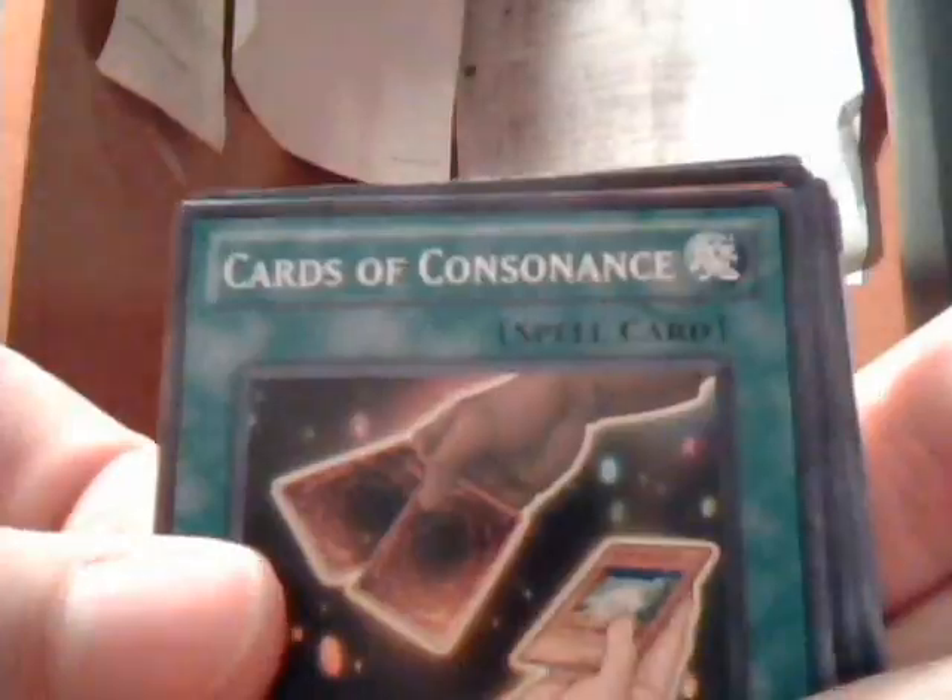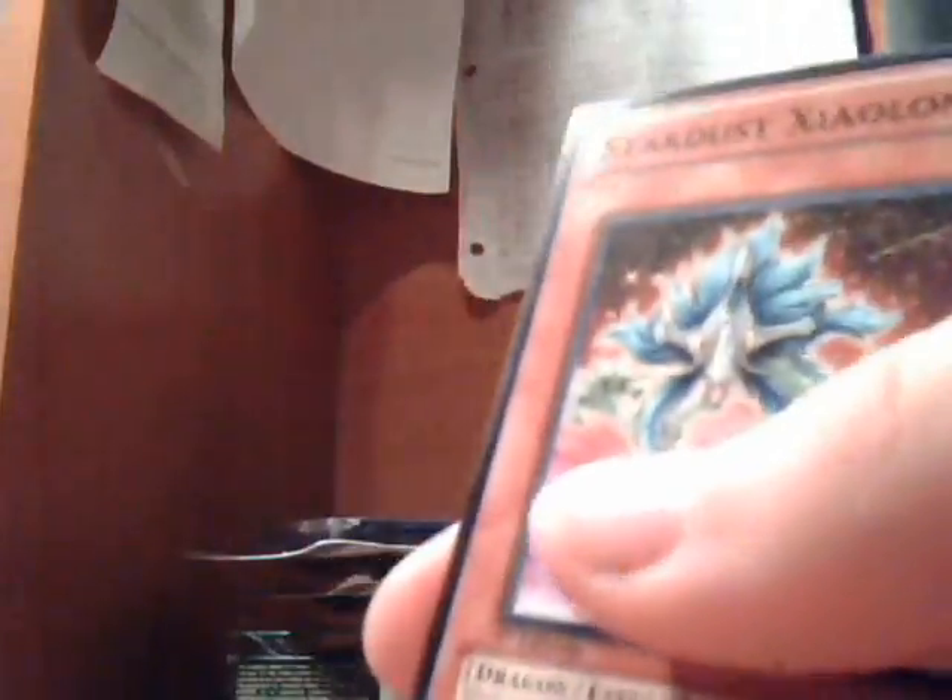Holy shit! Third Yu-Gi-Oh pack: Cards of Consonance - oh, ultra rare! Bringer and Majestic Star Dragon! Damn, these are nice pulls right here. Stardust Sign Long, Stronghold Guardian. Wow, these are really good pulls right now - this is like the best pulls I've ever had.